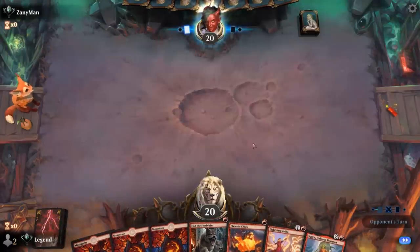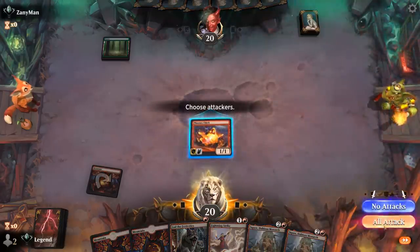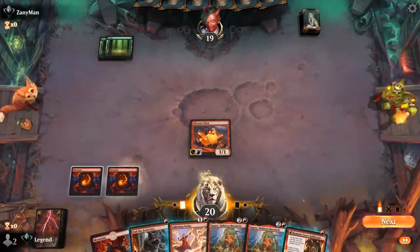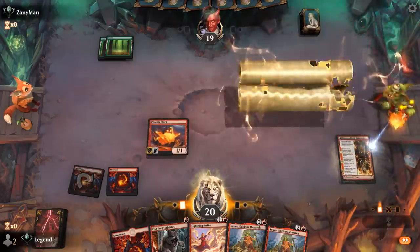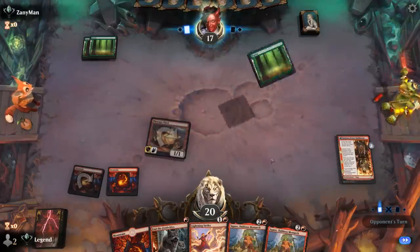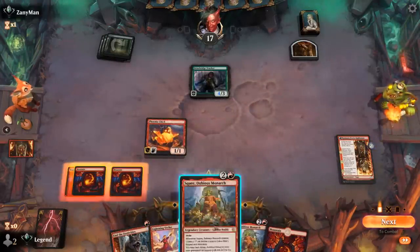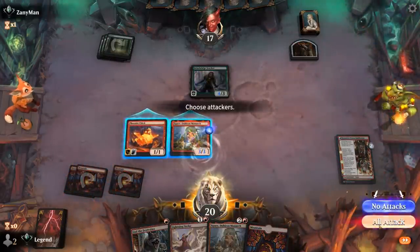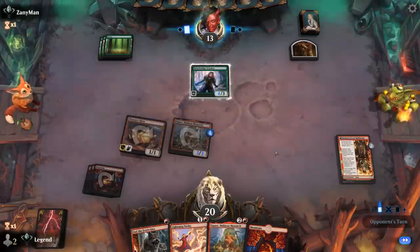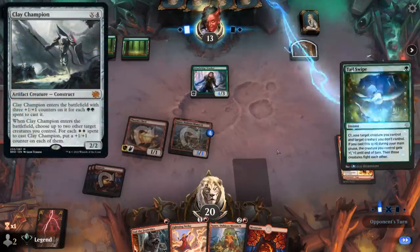We're on the draw — hand seems keepable, a good mix of creatures and removal. Double Squee could still be helpful if the opponent answers the first one. Opponent is on mono green, and Kumano means Squee will enter with a +1/+1 counter next turn. End of Festivities might not be great against a green deck as they tend to have very large creatures. Squee can still attack into Tracker at least, so they'll likely eat the 1/1 token. Lightning Strike can maybe deal with the Tracker next turn — hopefully no Claw Champion, which would be an 8/8. Opponent plays a fight spell — Tail Swipe.